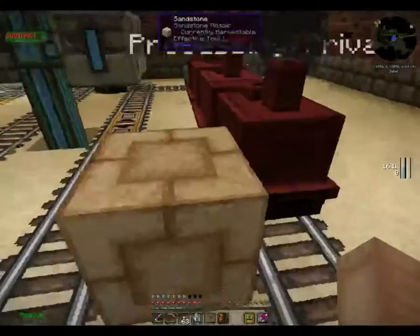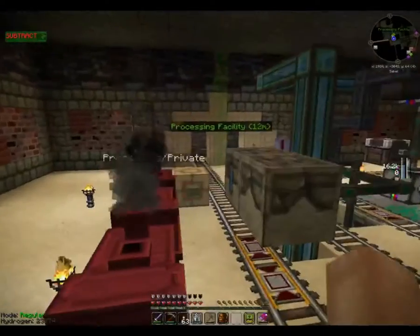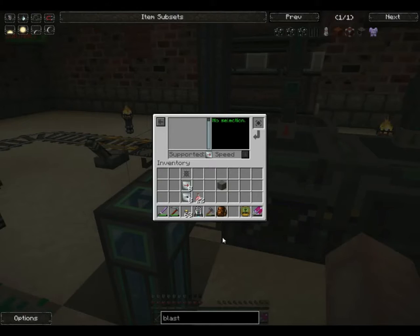The whole train's sitting idle because we're basically — this is the electrolytic separator, let me go and throw our eight speed upgrades in here. You can see this is two times, four times, eight times, 16 — wow, this is 256 times effectiveness.